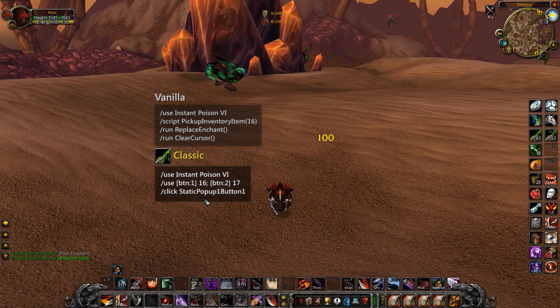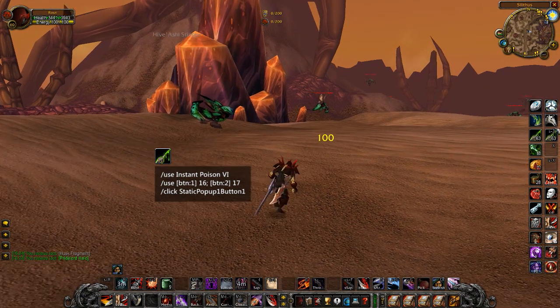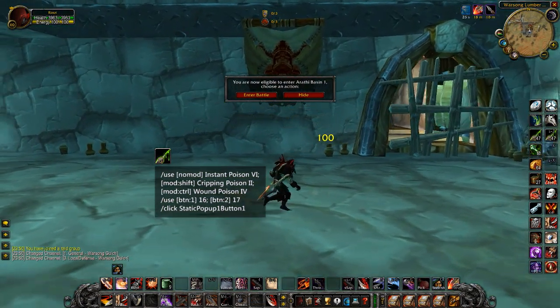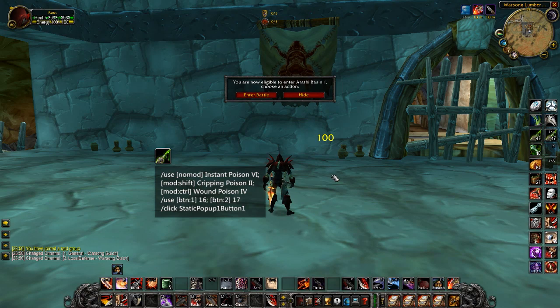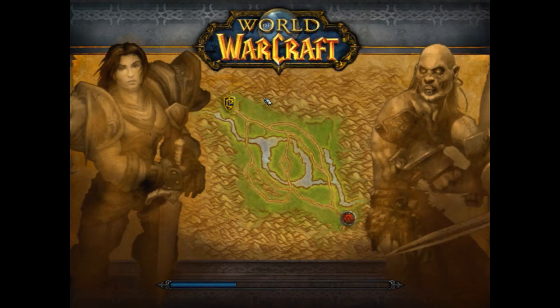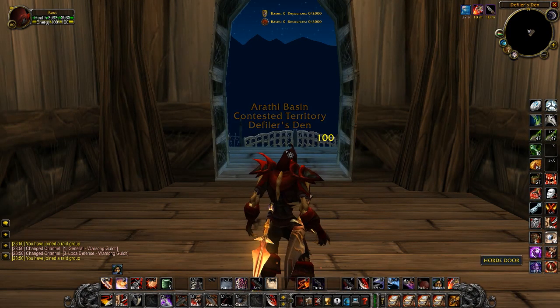This is a one-button poison application macro. You can left-click it to use it on your main hand and right-click to use it on your off-hand. You can even change the poison that gets applied by adding modifiers. The last line of the macro takes care of the poison override confirmation. Be careful with this macro — it will click accept on any dialogue box that shows up. For example, you could accidentally accept a queue for Arathi Basin when you're already in Warsong Gulch. Because of this, I prefer not to use it.